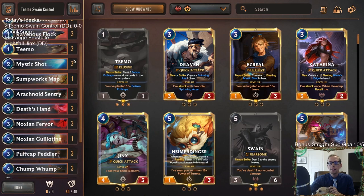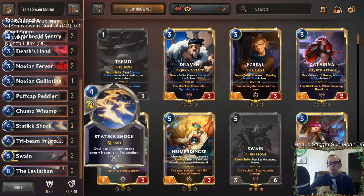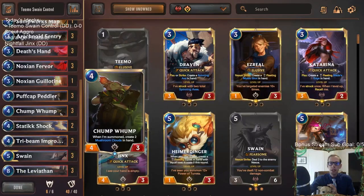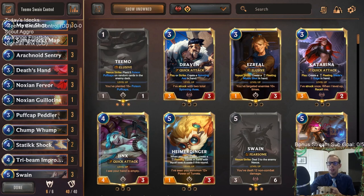Teemo decks are really fun, especially in a slower deck like this one, because you give your opponent more time to draw those Puff Caps. Each Puff Cap they draw counts toward non-combat damage to level up Swain. When Swain is leveled up, whenever they draw Puff Caps it stuns the strongest back-row enemy. Puff Cap Peddler is our main engine here.